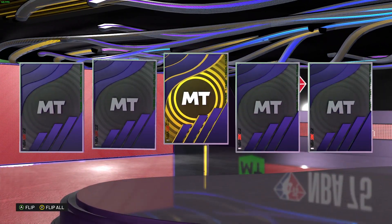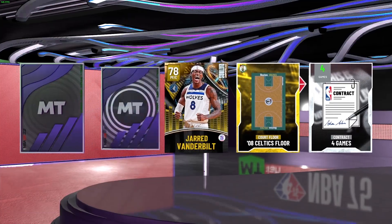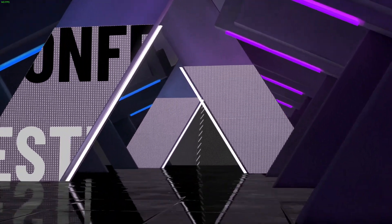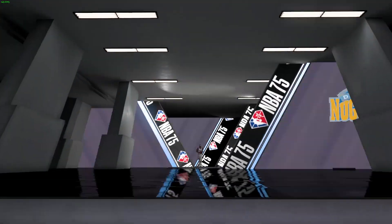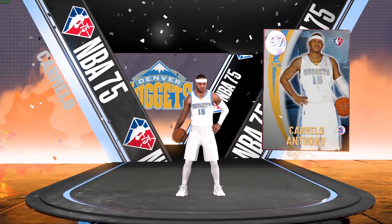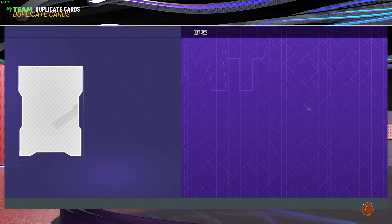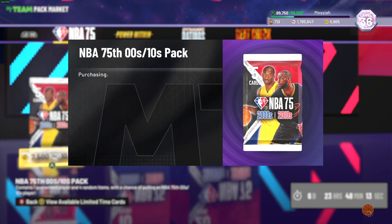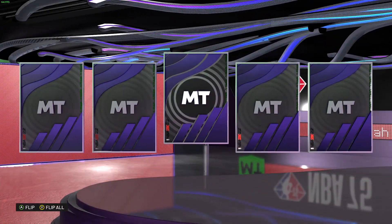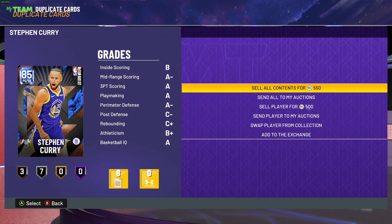Finally another shake - will this be a galaxy opal? It is another galaxy opal! Kevin Garnett please - oh, it's a small forward... this is Carmelo Anthony. This time I'll keep him because last time I got him I sold him. The original owner cards are being used a lot in agendas nowadays, so might as well keep Melo. Not bad for a 3% chance - we've got two galaxy opals already.